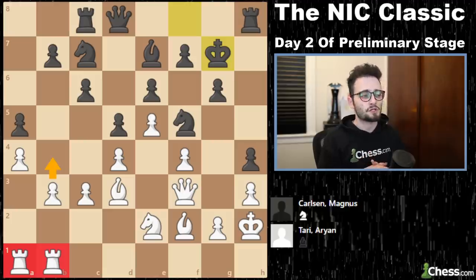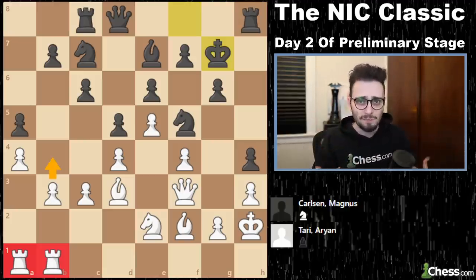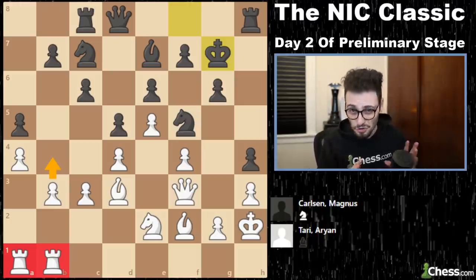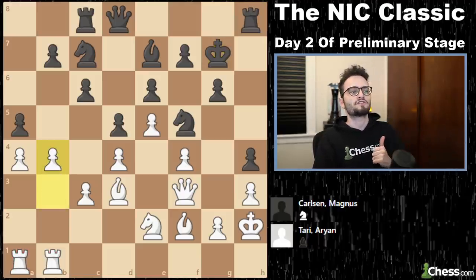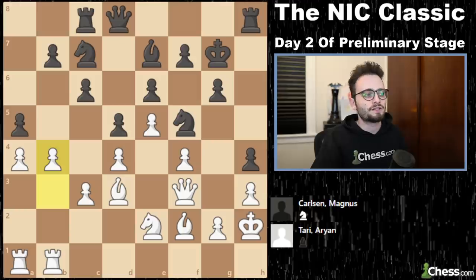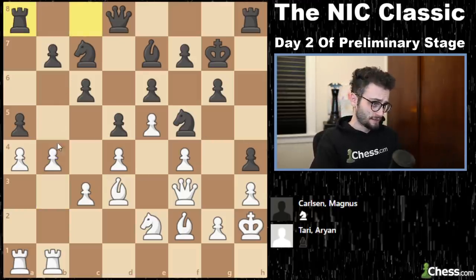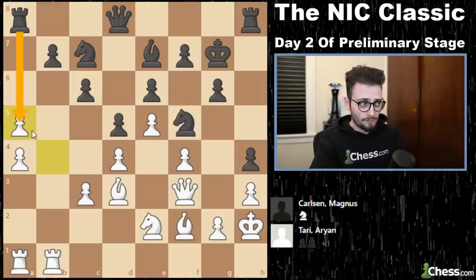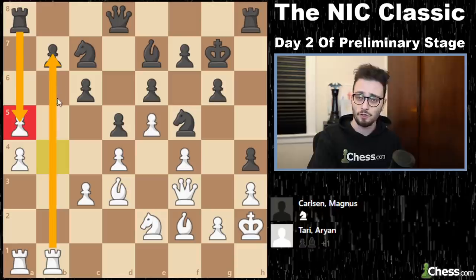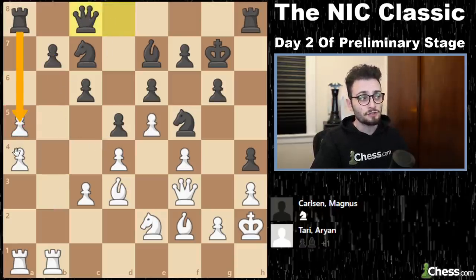In a very closed position where only one set of minor pieces has been traded and there are eight pawns each, both sides have built their fence — it's where you find those openings in the fence that matters. Tari goes for b4, and Magnus has a decision: does he take or does he leave it? He decides to leave it. He anticipates that ba5 will come in the future, then he will take back while making sure his weakness is defended with a move like Qc8, and he will actually turn the tables on Tari.